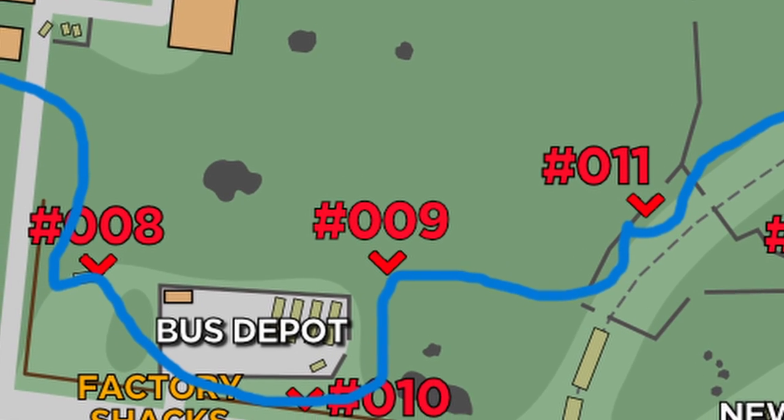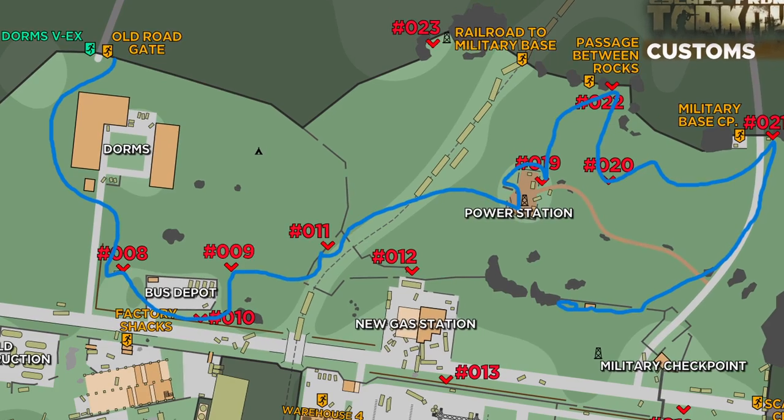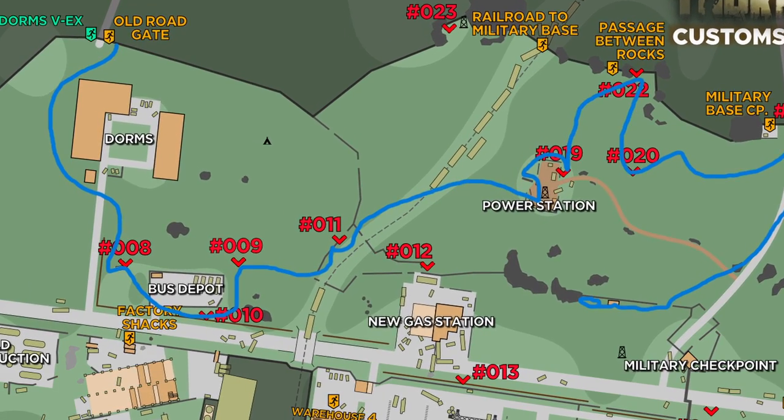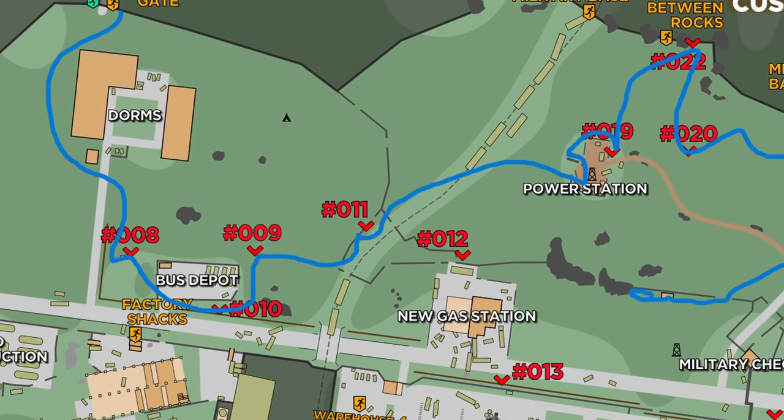We're trying to make every scav run as quick as we can so we can get rep up and get as much money as we can. Sometimes they aren't that profitable, but other times you can get really profitable runs without only running a five-minute scav run. After that we just headed out.